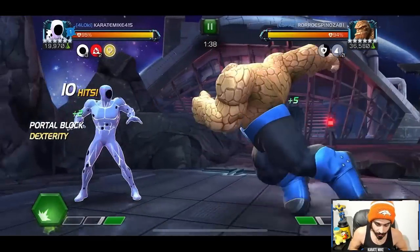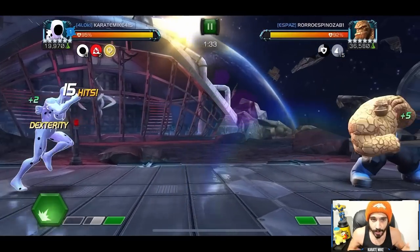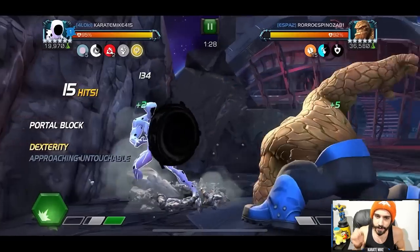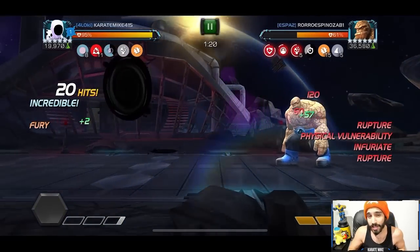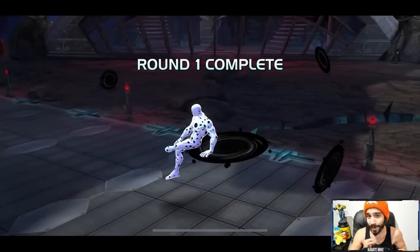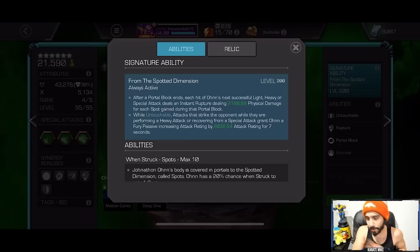Just yesterday I uploaded a fight from Battlegrounds. We bait out a Special 1, and yes, the node is making our damage a little bit higher, but we did a five-hit combo directly into the block. We trigger untouchable, go medium, medium, medium, medium, medium — and that Special 2 is going to nuke. Why? Because we had five spots built up before we activated untouchable, and we went medium every time, keeping that instant rupture in the bank so we could explode it on every single part of the Special 2.